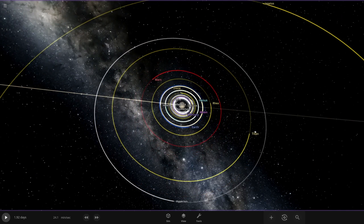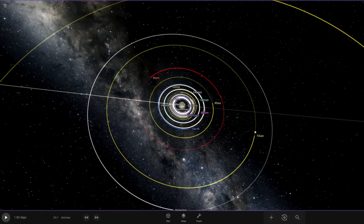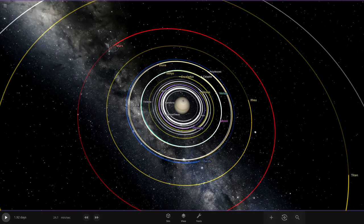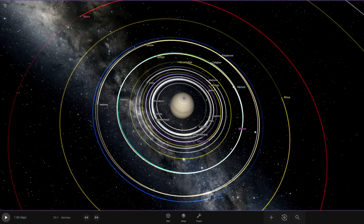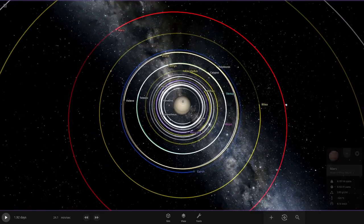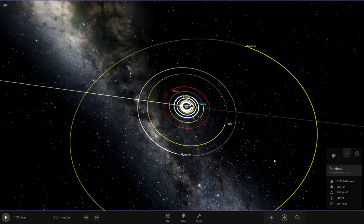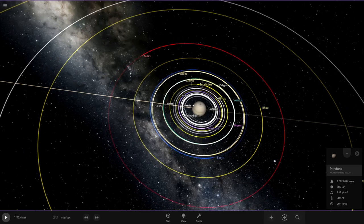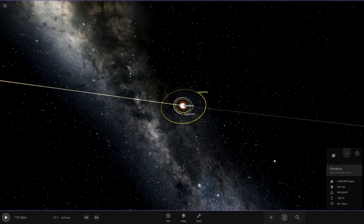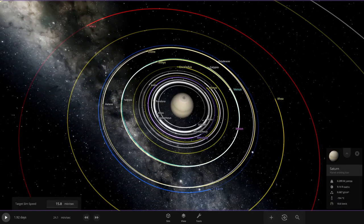Hey everyone, welcome back! In today's video we're doing 'what if every rocky planet orbited Saturn.' We have Mars, Mercury, Earth, and Venus all highlighted — Mars is red, Earth is blue, Venus is light blue, and Mercury is purple. We also have Earth's moon and both of Mars's moons, Phobos and Deimos. Saturn's major moons are highlighted in yellow: Enceladus, Tethys, Dione, Titan, and Iapetus. Any outer moons were deleted since not much would happen with them. Let's get started!